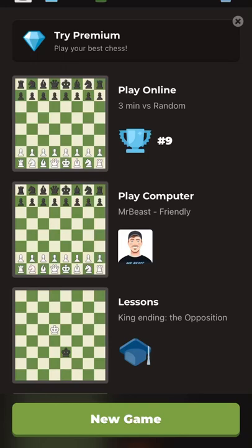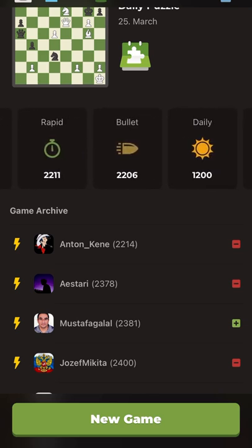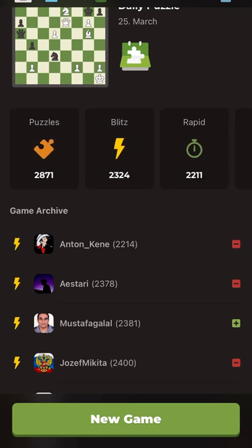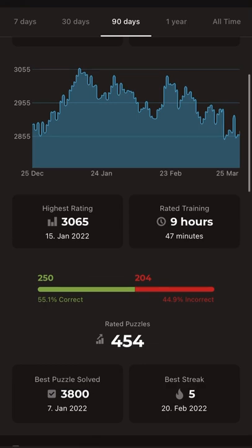Hi, my friend. Today I noticed that chess.com changed their app structure and I can see a lot of changes. For example, I can see all my stats in one place — puzzle, blitz, rapid, bullet, daily, and everything. Additionally, if I go to the puzzles, I can see my global rank, rank among friends, my highest rating, and the number of hours I worked on puzzles.